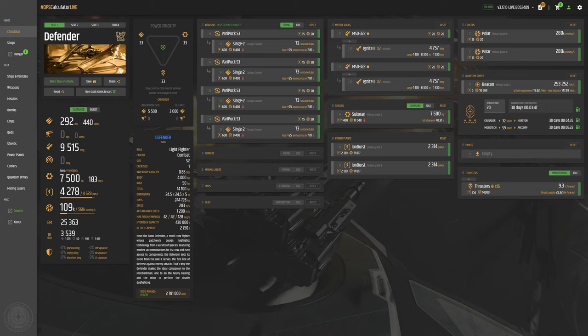All right folks, here we are at urckel.games with the Banu Defender. Let's take a look at its stock stats. Its role is a light fighter — it is a combat ship, size two. Crew size one, but definitely could have two in there. Inventory capacity 0.65 SCU — that's like personal inventory. That's 4,000 hit points on the body, 50 on the nose for a total of 14,000 — definitely not the most durable or heavily armored fighter out there, so make use of its maneuverability. We already went over the speed: SCM speed 203, max speed 1,200. Pitch, yaw, and roll: 42 degrees for pitch and yaw — not horrible but not the best — and a pretty decent roll of 128 degrees.